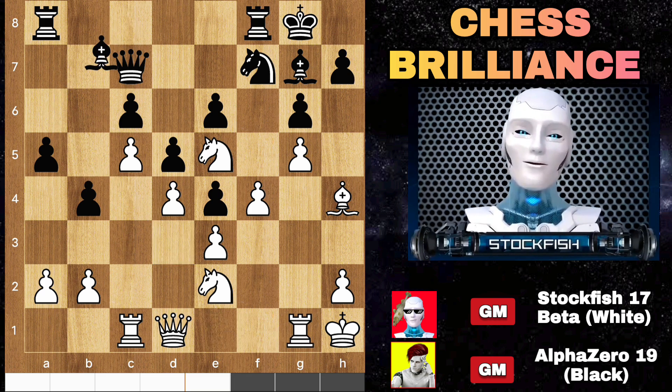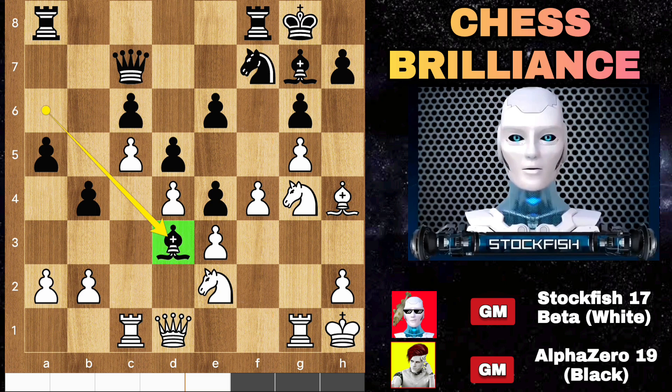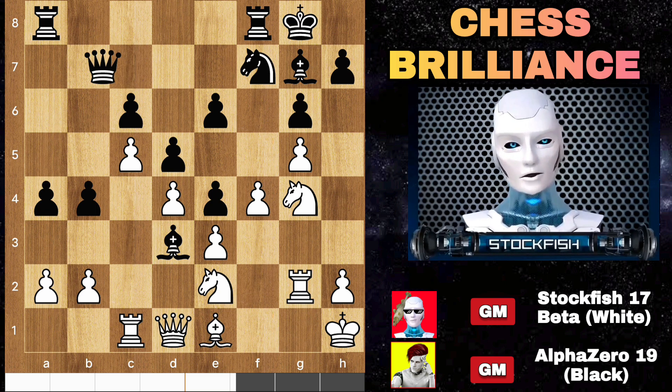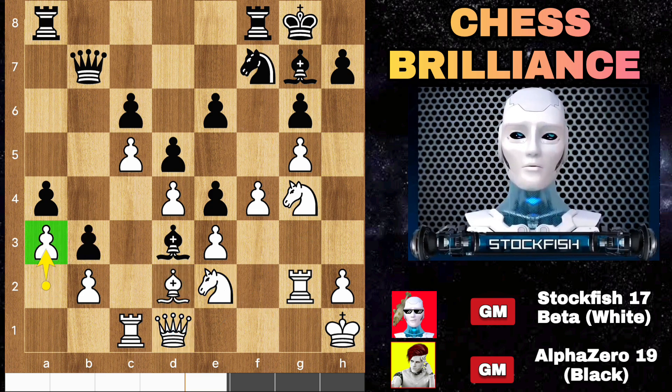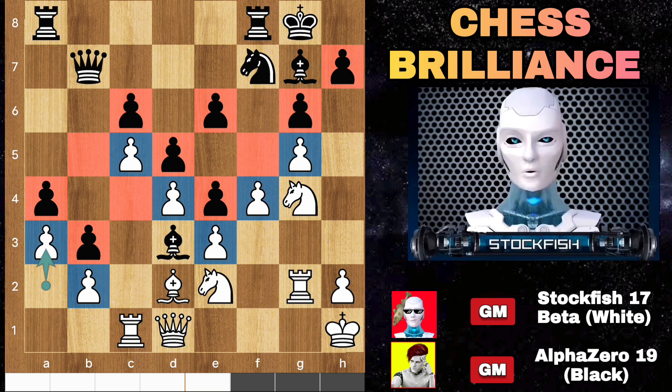Rook g1, bishop a3, knight g4, bishop d3, rook g2, and after a couple of moves later I played bishop to d2. Knight g1, queen e1 are my future moves to consider, or I can push the h-pawn to break the position. B3 and a3 — the position becomes very closed, favoring the light-squared bishop's movement. How can I break this after enhancing my position?